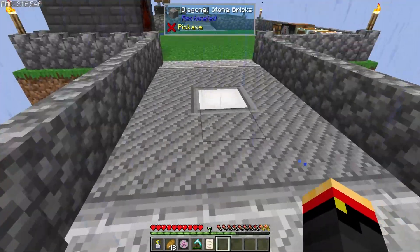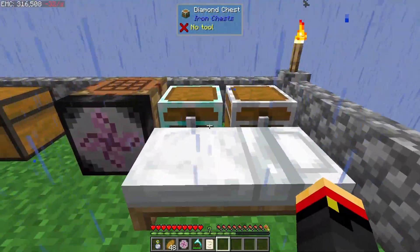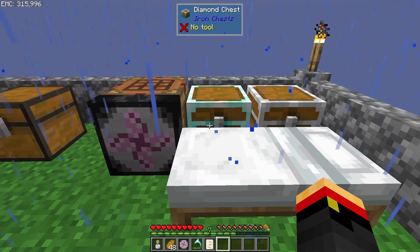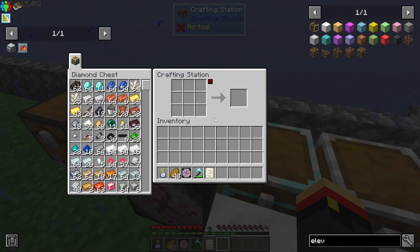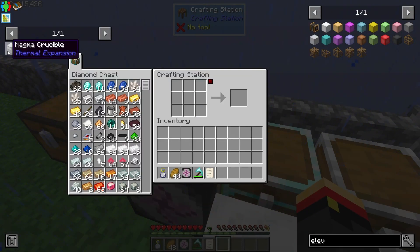The power per EMC ratio is going to be a lot better. We can also spam those a little bit to enhance our power. Let's get a Magma Crucible.